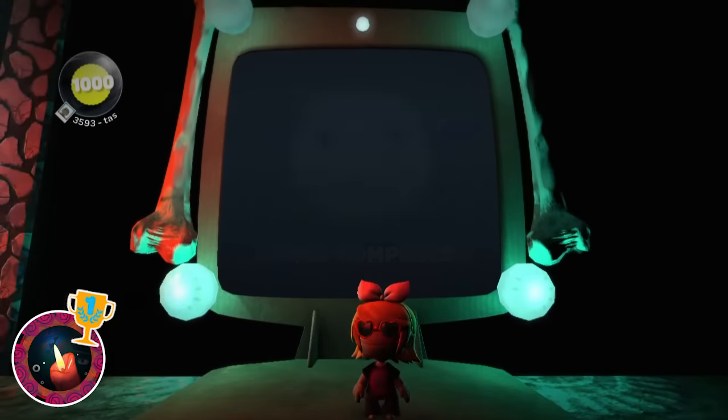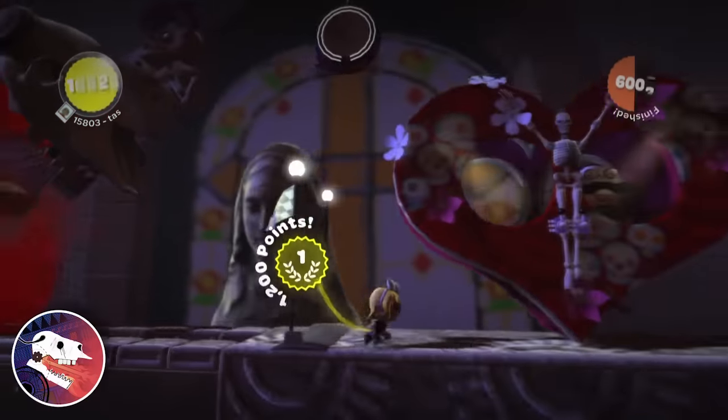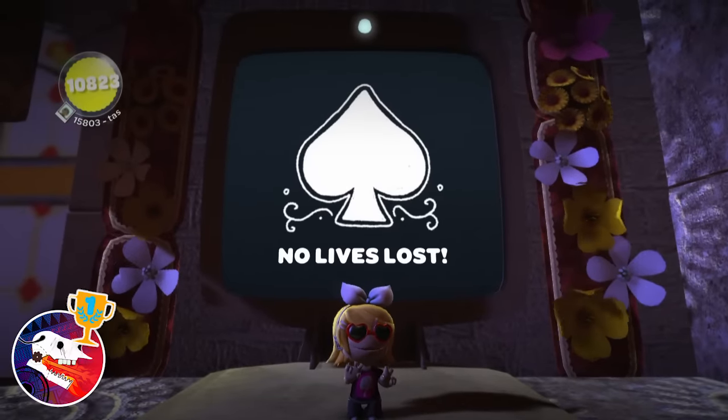I might have been lying when I said Introduction is as basic as they come, because pretty much the only point of Skulldozer is to run away from the skulldozer to the right, with occasional jumps. So this one obviously isn't a problem, letting the first three worlds be completed without pushing left.